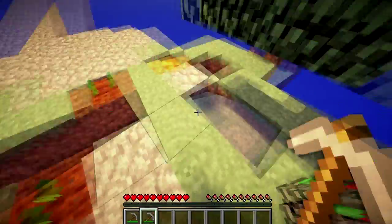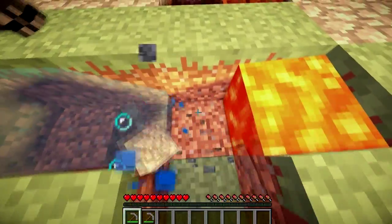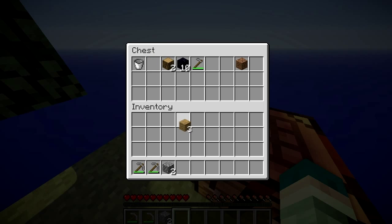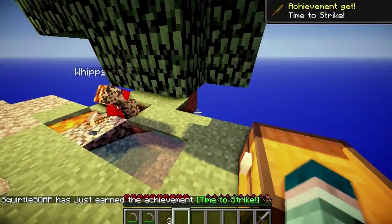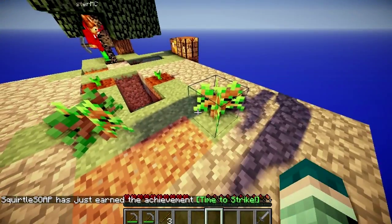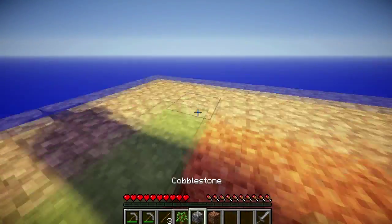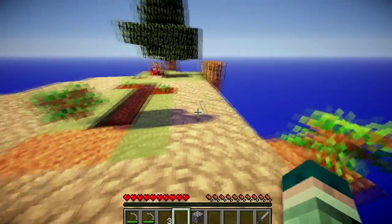Let's go - I'm gonna destroy some cobble. There's more in the chest. I'm going to build a place around this tree so we can get all the saplings we can. These two saplings aren't growing - I think it's because they're too close.